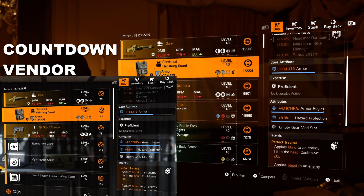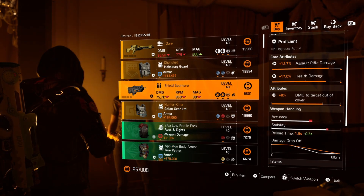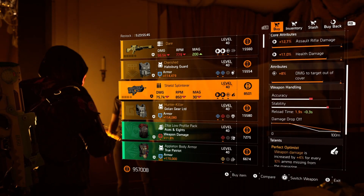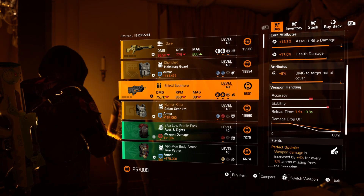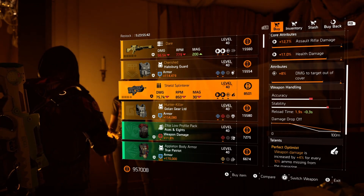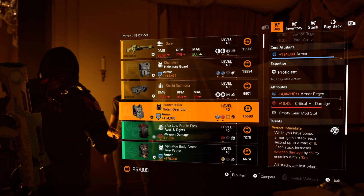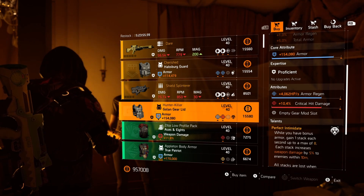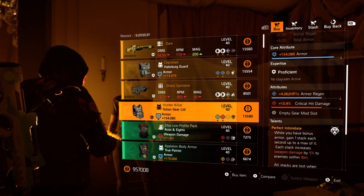Next up we've got the Cherished chest piece — armor, armor regen, hazard protection, and Perfect Trauma. The attributes on this one definitely lean towards a support crowd control build for both PvE and PvP. You can either pick it up here at Cassie or at your countdown vendor. And as always, killing all your hunters will give you both the Shield Splinter and the Hunter Killer chest piece here at Cassie each and every week. Honestly, the Shield Splinter is not bad — just max out those attributes. The Hunter Killer is okay too: solid regen and crit hit damage. It might be worth revisiting and retrying, knowing that Unbreakable is still broken and hasn't been fixed yet.